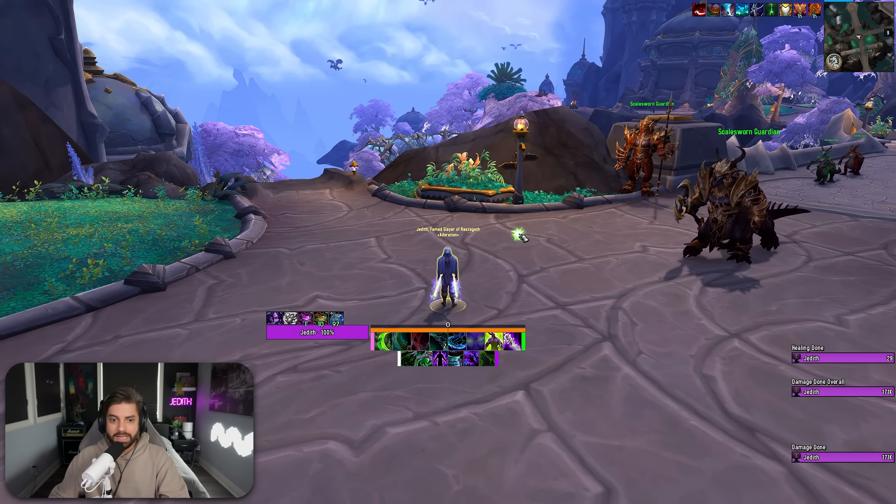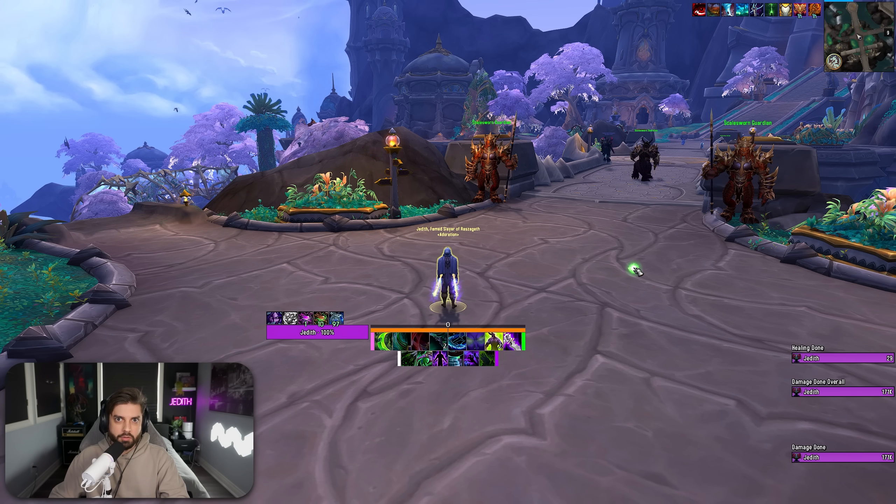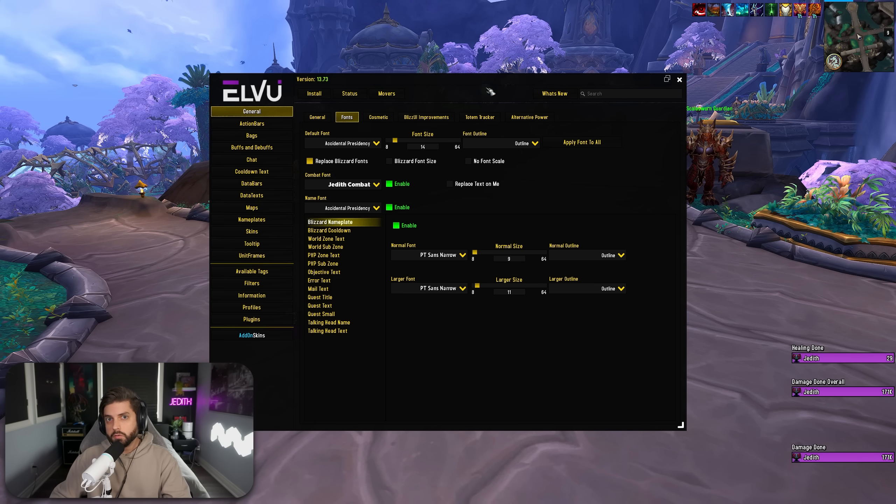Before we dive in, if you guys want to get this UI and all the profiles, you can check out Quasi's videos or go directly to his website to download everything. I'll put links to everything in the description and the pinned comment. And thanks to Quasi for allowing me to make this video. So first, let's take a look at the LVY profile. If you're coming from Now's UI, this probably won't be too different from what you're used to. All of Quasi's profiles use the font Accidental Presidency.